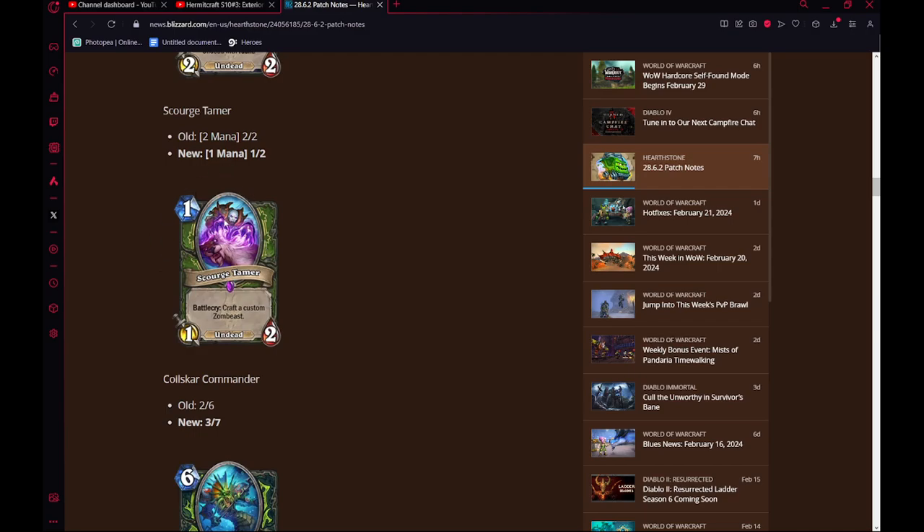If this does have the Standard pool, this card is actually pretty decent in a lot of decks. You play this in Reno Hunter just because you need a 1-drop. You play this in any kind of XL Hunter — it's just a pretty decent card. I hope it has the Standard pool, and if it does, I will be playing this card myself personally.